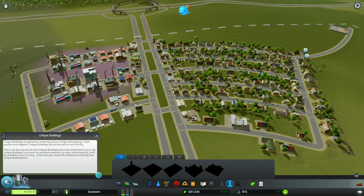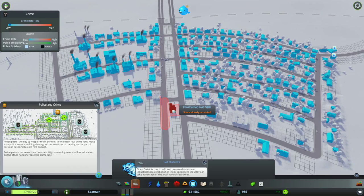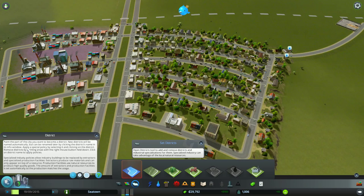Let's go ahead and build our first police station — right there, it works. Set districts — open district. You can paint part of the city to make it become a district. New districts will be named automatically but can be renamed later. You can apply a special policy by selecting districts. Specialized industry policies allow industry buildings to be replaced by extractors and specialized production facilities. So we can create little districts, it would seem.